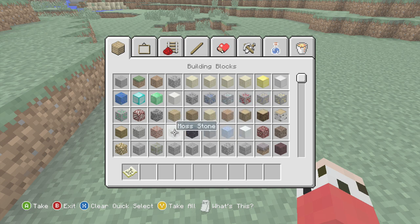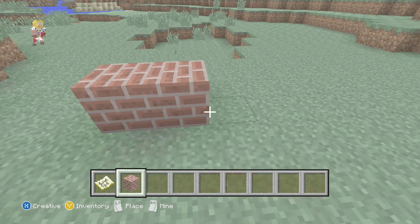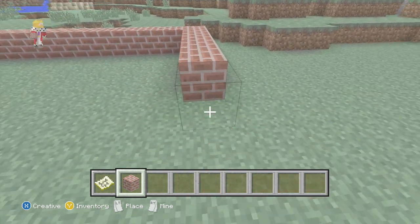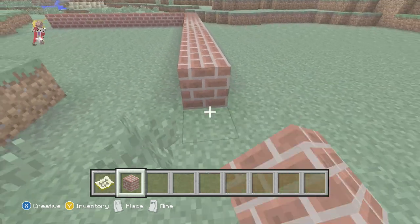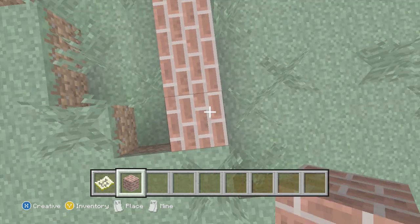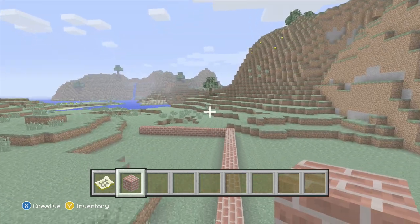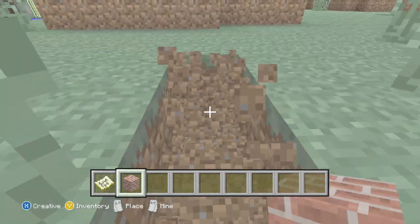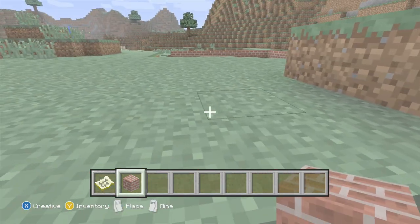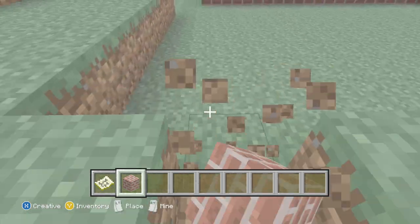We're going to build it out of bricks, because that's what most people do — that's what the police station, at least in Margate, is. So if we go and just build this as our area.